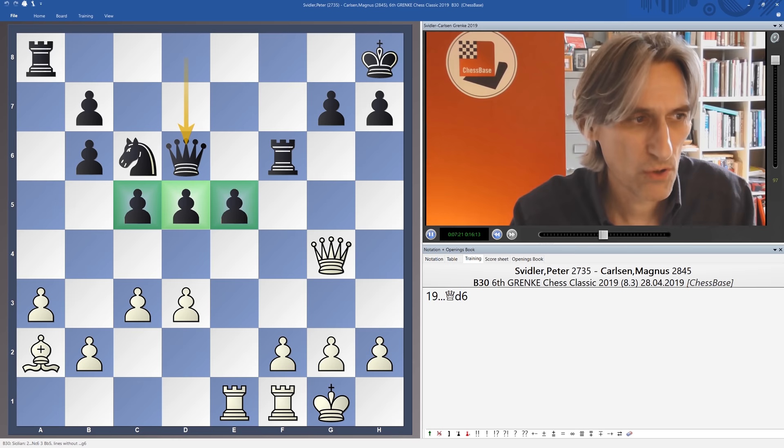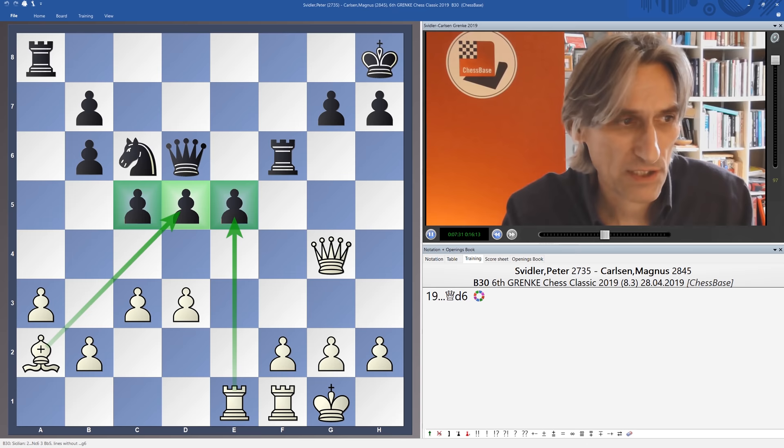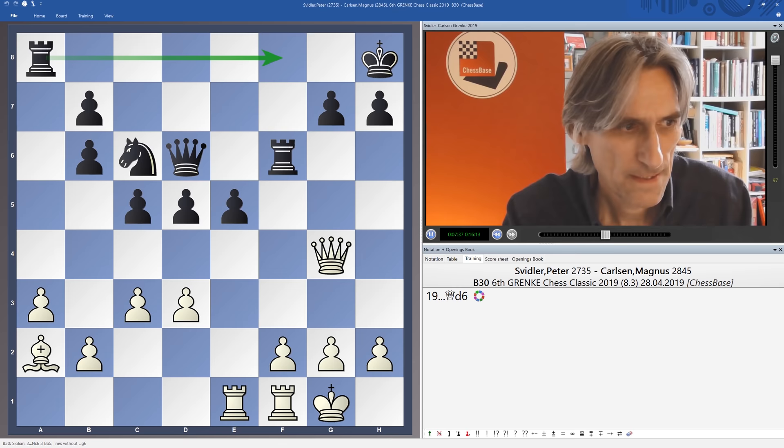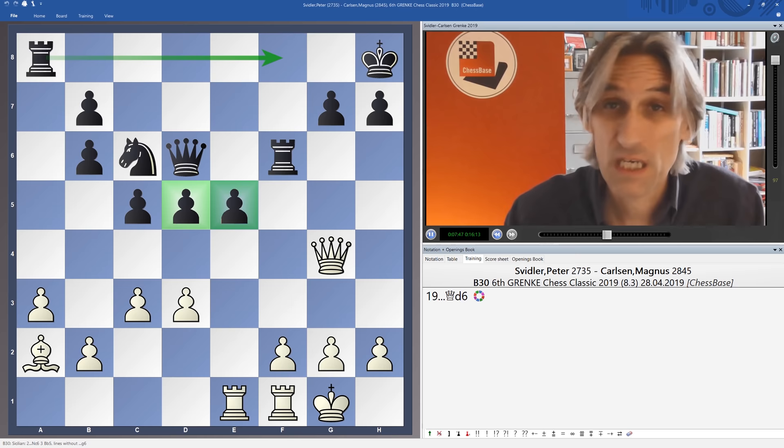If white puts the rook over from c to e1 with a little bit of pressure, this centre looks imposing. Black has to keep tabs on the pawn on d5 and the pawn on e5. Although black's coordination is very good, soon this rook will swing across. Because of the slight pressure on these pawns, I think it's very difficult for black to make anything — it's a very comfortable position for black, but white should be okay there.